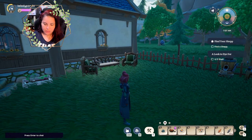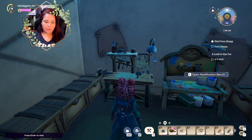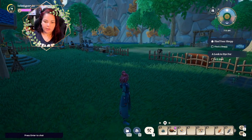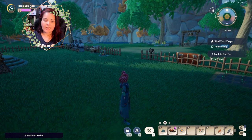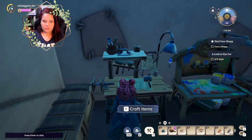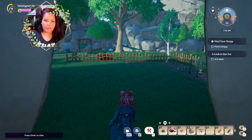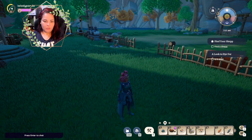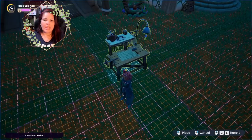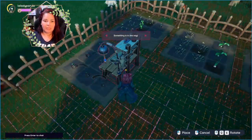A lot of people wanted to know how to place things. One of the first things that you get is this work table and a lot of people didn't know how to place it. So if you have it in your inventory, say it's in slot number five, you're going to click the number five. Let me pick it up so I can show you. It's in my inventory and you can press four. Mine is on number four and as you can see, it opens up a grid.